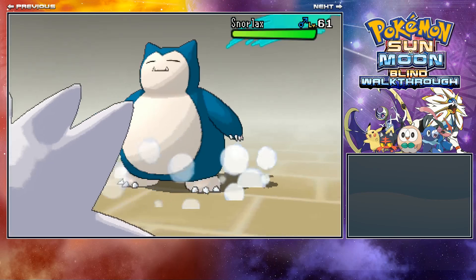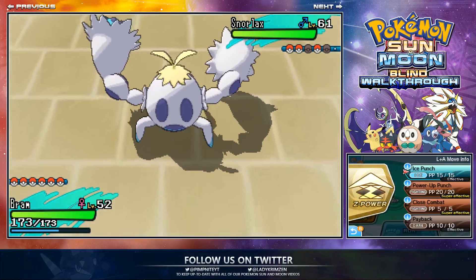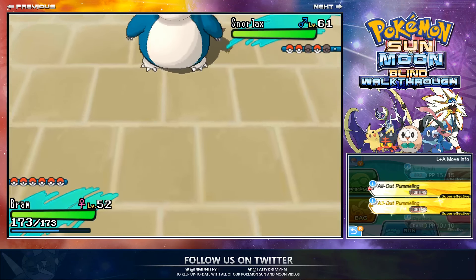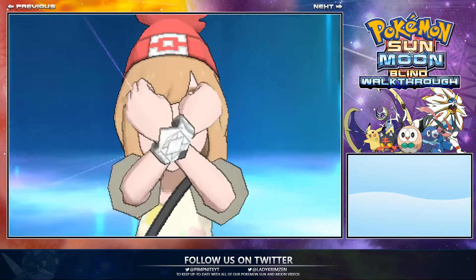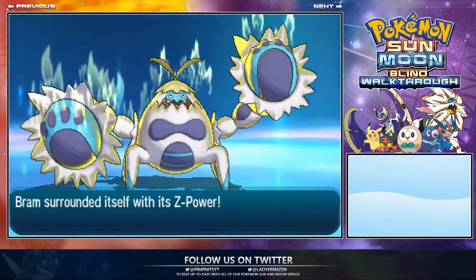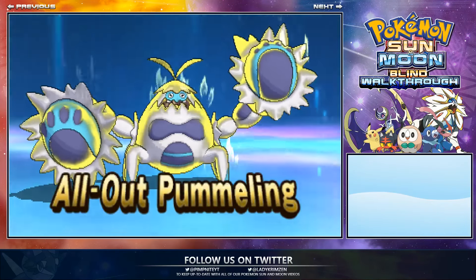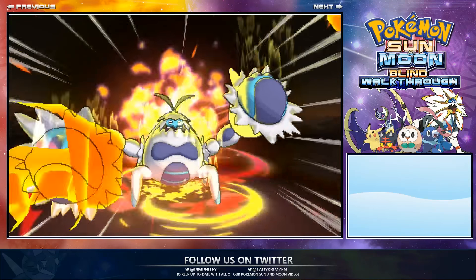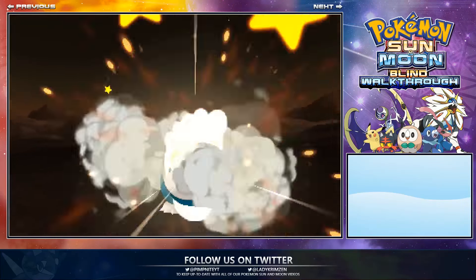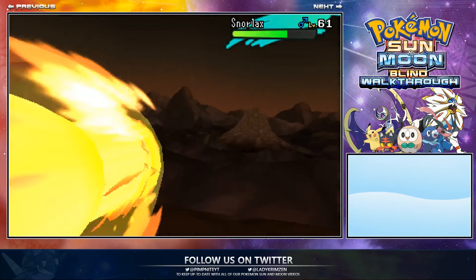There's a Snorlax here at level 61. I'm going to use Z-power and Close Combat on it. Unfortunately I missed getting the signature move on this thing because I leveled it up too much before evolving — I think it was Ice Hammer. Anyway, going for the Snorlax with the Z-move. That's the Snorlax down.